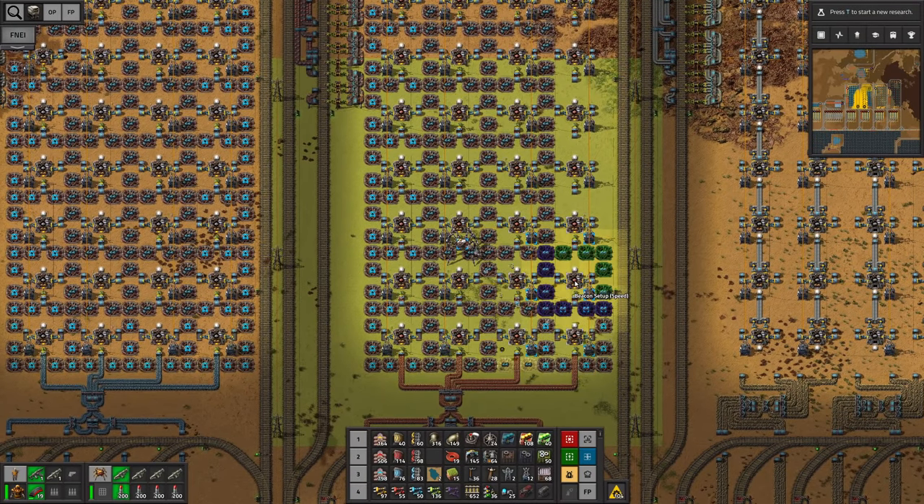Then we can copy this over. Before I forget I also want to productivity module this one up. There's something different with the second one — we need an underground belt here as well, and let's add some lighting. Now the second one we should be able to copy over and everything should fit. For the last one we don't need the underground belt anymore — this is gonna be our output. Now I just need a whole bunch of beacons and a few chemical plants.